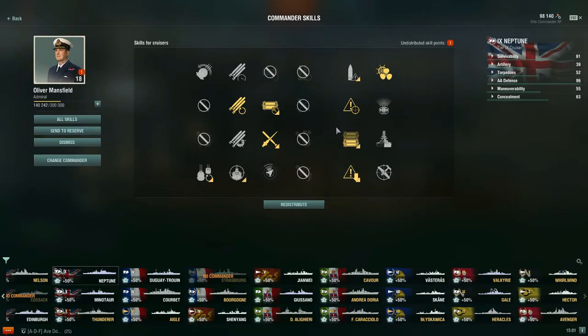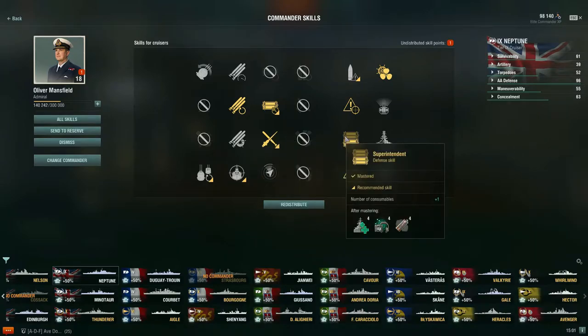For the next points — you have the option of Adrenaline Rush or Superintendent. Personally, for a six-point commander, I would take Superintendent, because you get that additional heal. On the light cruiser lines, especially Neptune and Minotaur, it feels like a super-heal because you can heal back so much damage. You can also find yourself needing it, plus you get an additional smoke screen and additional hydroacoustic search charge, helping you stay in the game longer.